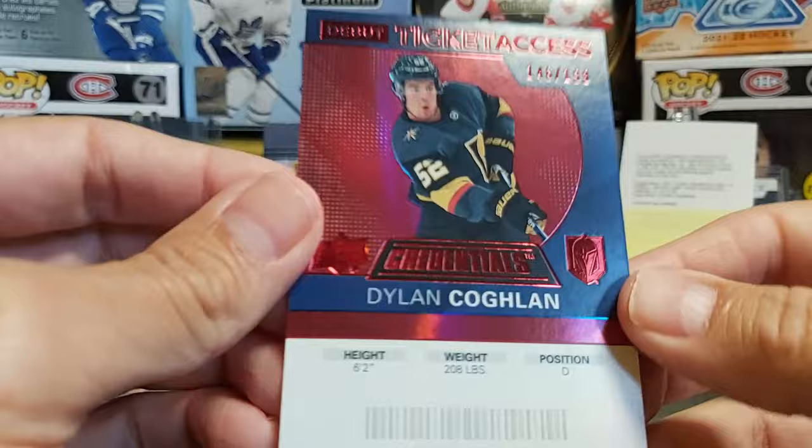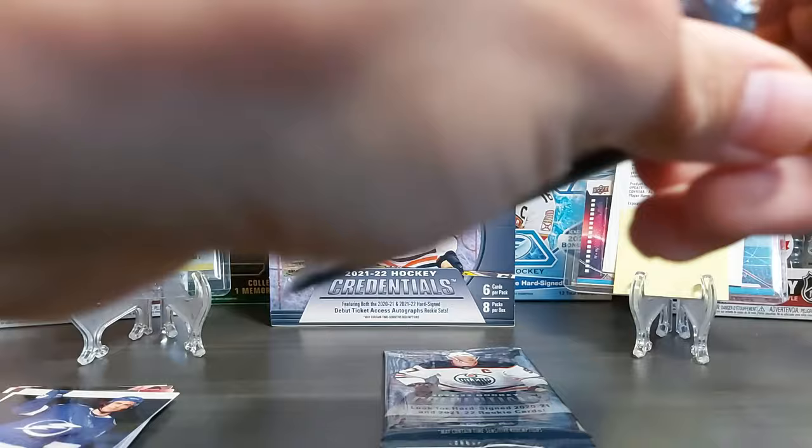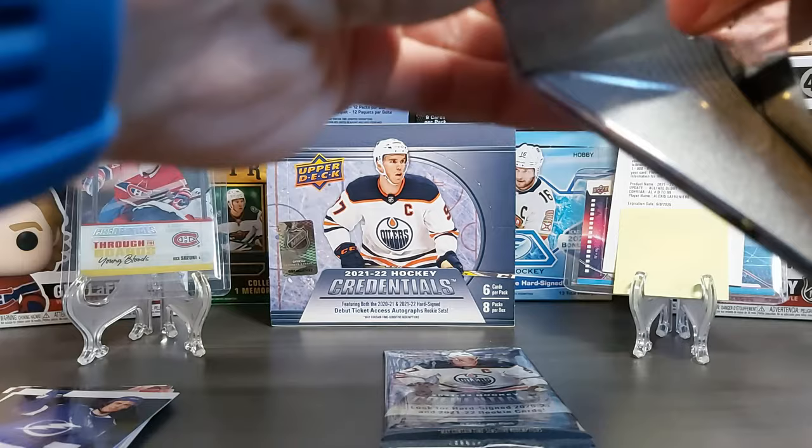Another different color scheme on the Debut Ticket Access — very colorful. The barcode at the bottom is painted, which is a bit odd since usually it pops out more.